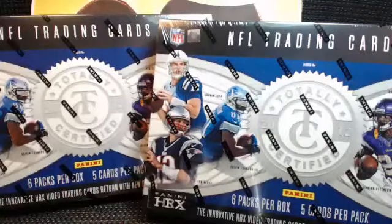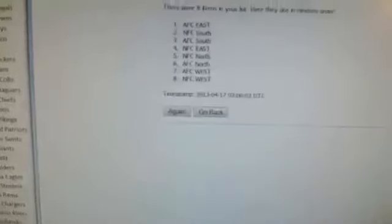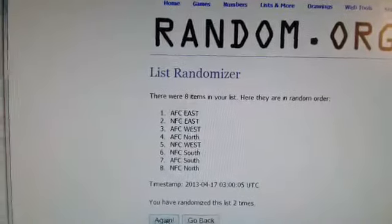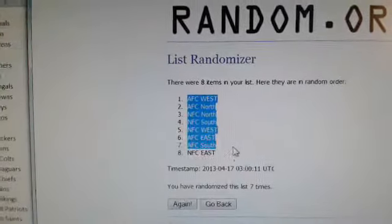Bomber's got a couple and we're gonna rock and roll with the divisions. Very first thing we're gonna do is roll the dice to randomize the divisions. Three plus four is seven, so we're going to randomize the divisions seven times. The AFC West ends up on top.